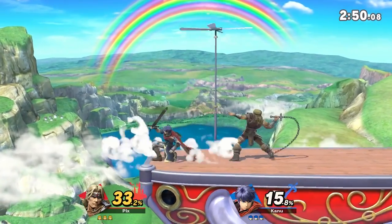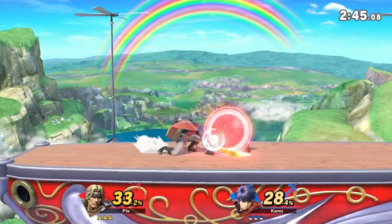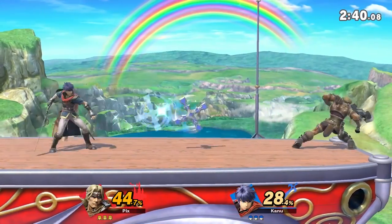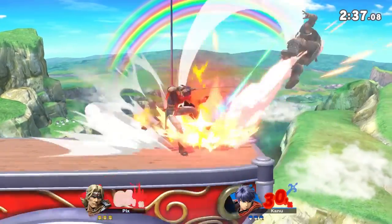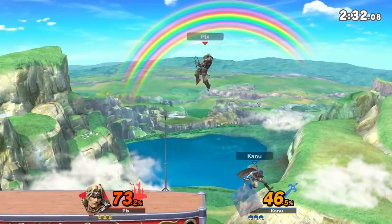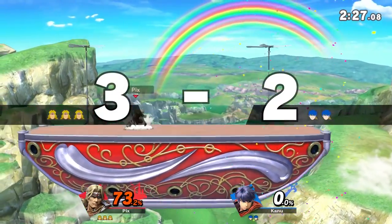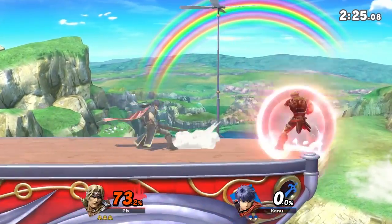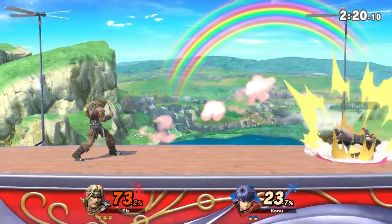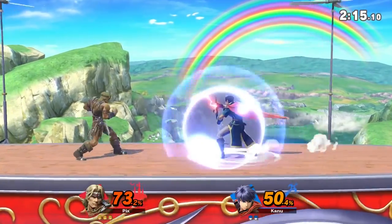Oh wow, that worked. Is this Rainbow Ride? I think so. Nice pressure from my opponent — be gone! You can actually catch Simon's holy water and throw it back at him, apparently. My opponent unfortunately burned their jump way out there. I like the dash attack more than a grab here — I don't think Simon has any combo throws.